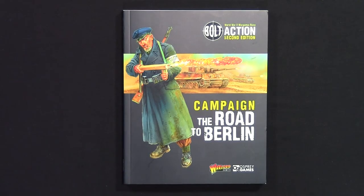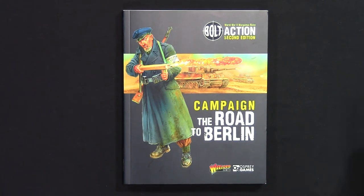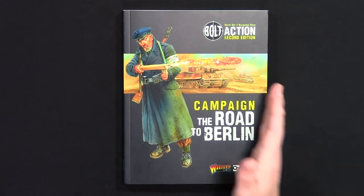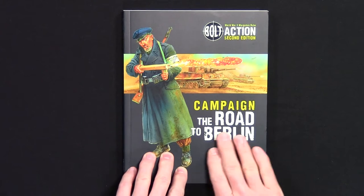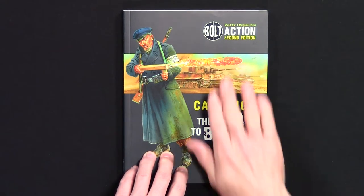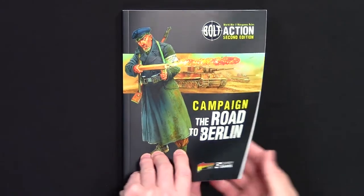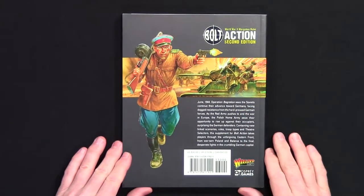It's time to take a look at another book - this is for Bolt Action and it's actually a campaign book: 'Road to Berlin.' This covers more the Eastern Front than the Western Front, set after the Battle of Kursk. It's a campaign you can follow all the way into Berlin. The book is about 158 pages, soft cover, perfect bound.